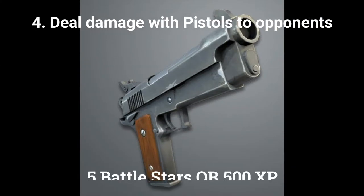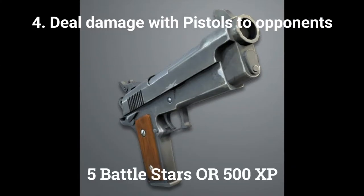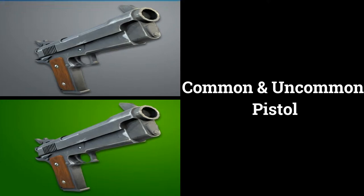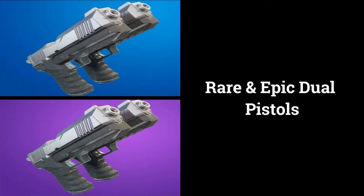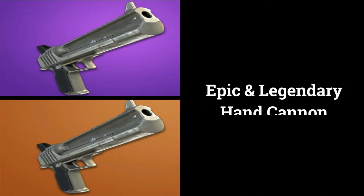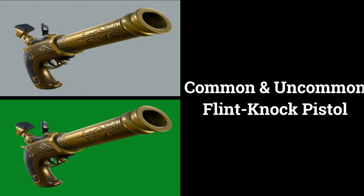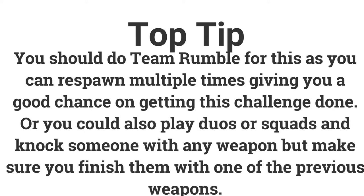The fourth challenge is to deal 500 damage with pistols to opponents, worth 5 battle stars or 500 XP. Usable weapons include the uncommon and rare pistol, rare and epic dual pistols, epic and legendary hand cannons, and possibly the common and uncommon flint-knock pistol. Try Team Rumble for multiple respawns, or go into duos/squads and finish knocked opponents with one of these weapons.